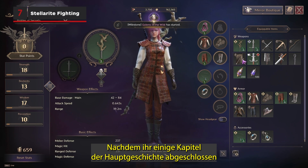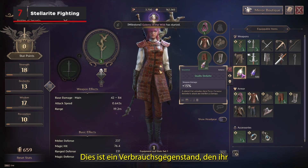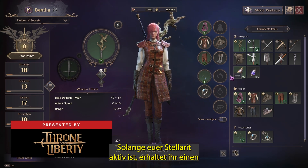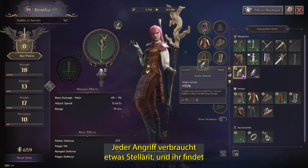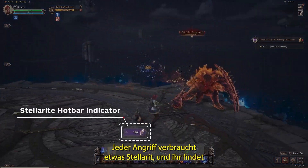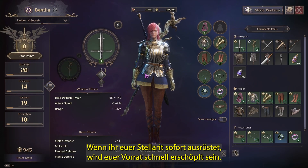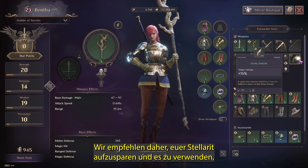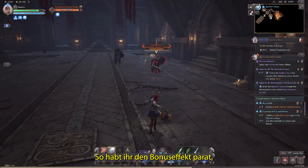After you've completed a few chapters of the main story, you'll start to find Stellarite. This is a consumable item that you can attach to one or both of your weapons, and while your Stellarite is active, you'll receive a flat damage bonus on all of your attacks with that weapon. Each attack consumes some Stellarite, and you tend to find them in groups of 1 or 200 to start out with. You'll quickly deplete your supply if you equip your Stellarite immediately, so we suggest you hold your Stellarite and use it when you come up against a difficult encounter or boss fight. That way, you'll be saving this bonus effect for when you need it most.